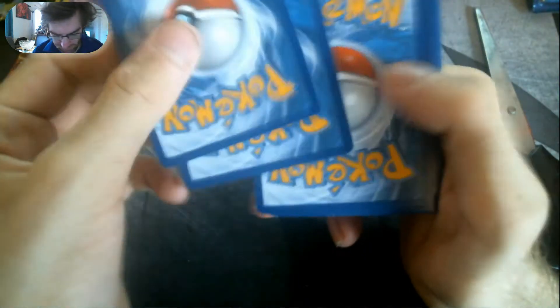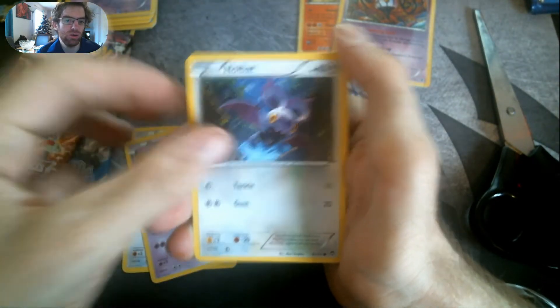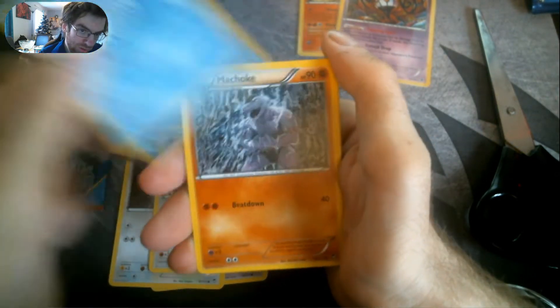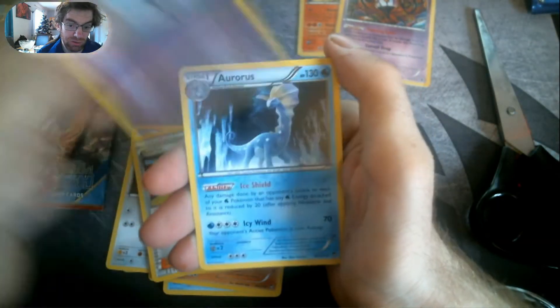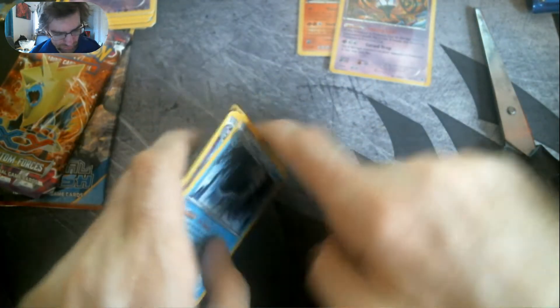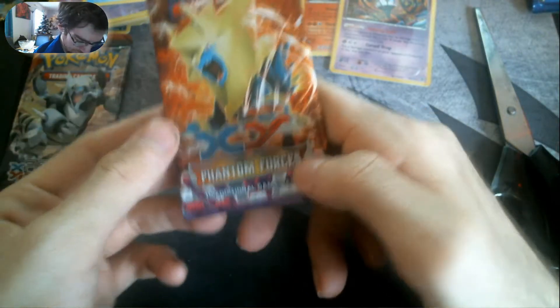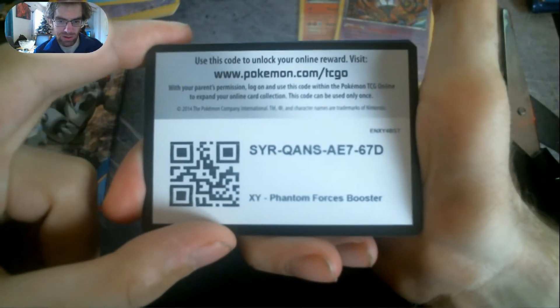This one is the Furious Fists pack. We've got Patrat, Drowzee, Amoonguss, Slakoth, Poliwag, Machoke, Training Center, Korrina, a Gothorita Reverse Holo, and an Aurorus — I believe it's called. So nothing special out of this pack unfortunately, but we still have two more to go. We've got another Phantom Forces and then our Primal Clash. We've got some pretty nice cards so far — it could be a lot better but it could also be a lot worse.